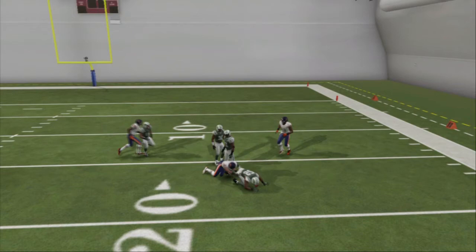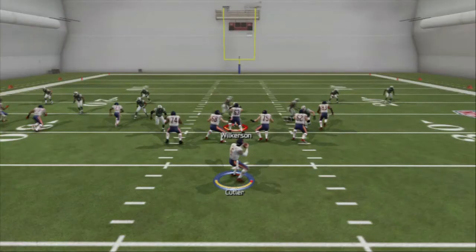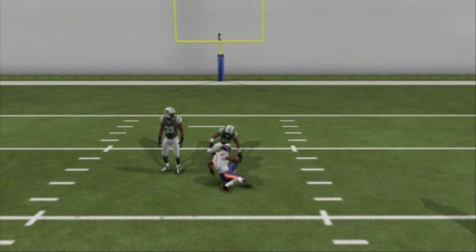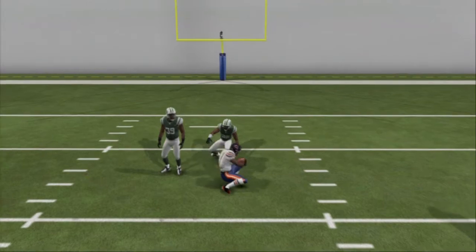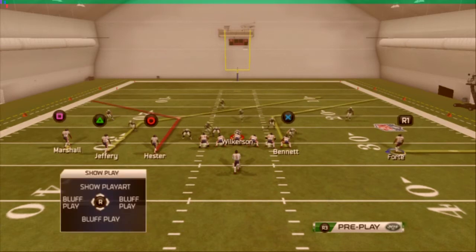The last route on this play is going to be a user catch post route to Alshon Jeffrey. This is really effective for beating max coverage defenses. It's just a really good play. It can beat cover three, cover two, cover one — it can beat all the coverages in the game. Watch out on cover three for this play, but you typically won't even have to look there because you've got your smokescreen out there, and smokescreen is arguably one of the most effective options.